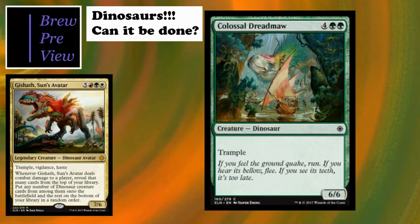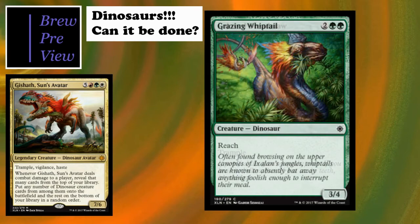Colossal Dreadmaw is a 6/6 for six with trample, so not bad. I like the artwork a lot, but really it doesn't have much else going for it. It might stay as an include if the six-drops aren't filling out well when Rivals comes out, but for now it's not bad. Grazing Whiptail has reach - a 3/4 for four - not bad. It fits a specific need for our deck which is blocking huge flyers.